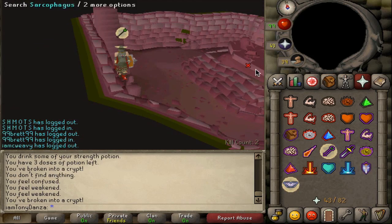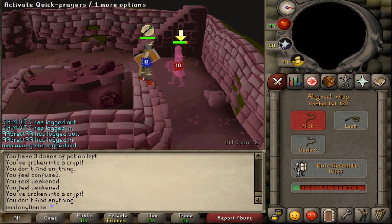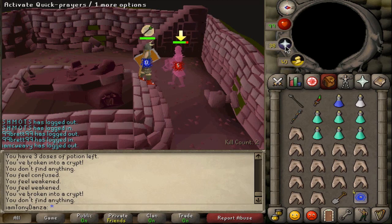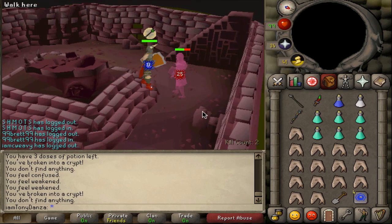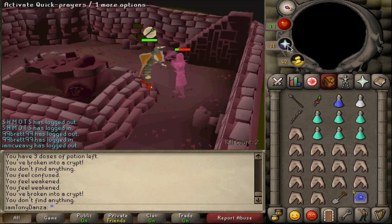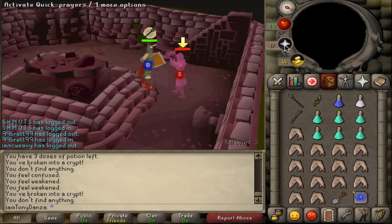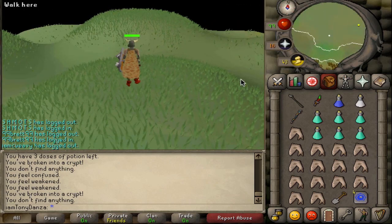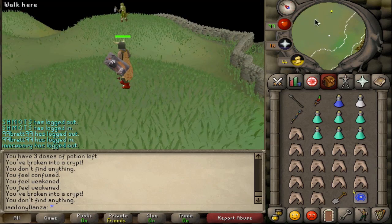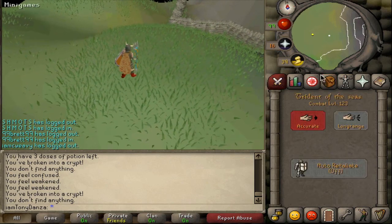Now we're going to kill Karil's — same thing, just piety. As you can see, I have 83–82 prayer, so it's pretty high and I have a lot of prayer left over; I haven't had to use one dose yet. It's a pretty efficient way to get this done, though keep in mind I'm a higher level, so in your situation it may be a little more difficult. But if you have Guthan's or some way to heal, you could just bring more prayer potions and less sharks and probably last here for a long time. I have a little bit of prayer left over.